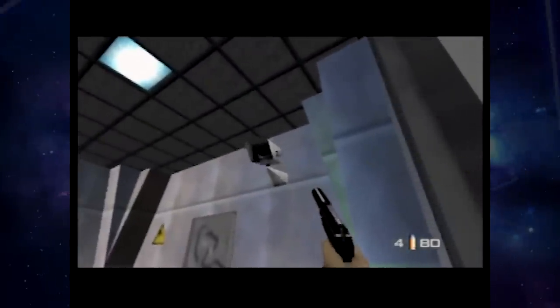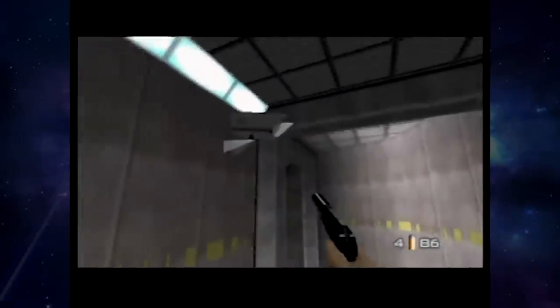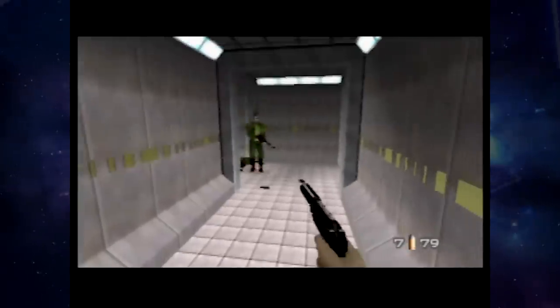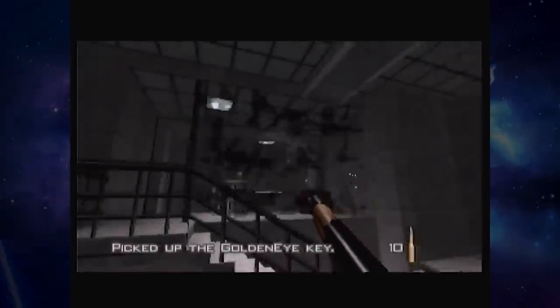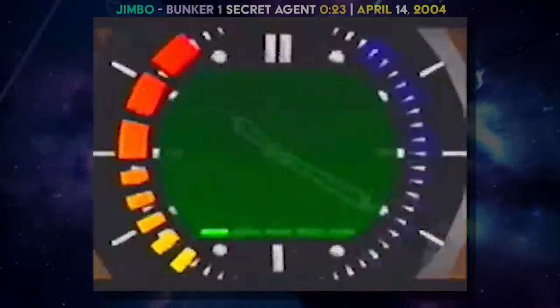This demands a masterful control of Bond. Cameras can take either five shots to destroy on their body or, more preferably, one clean shot on the lens. On an ideal run you would hit four clean lens shots on all four cameras. The last camera was typically approached by firing the KF7 while strafing, in hopes of one of those bursts hitting it in the lens. On April 14th, 2004, a new untied world record of 23 seconds was set on Bunker 1 Secret Agent by GoldenEye speedrunner Jimbo.